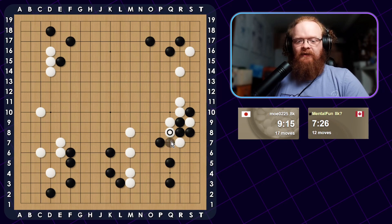So I can probably just cut here. Now it's a little bit easier to read out. I cut, he Ataris, I capture, he goes down, I connect, he turns, then I take a liberty, he goes down, I take a liberty, he turns, I capture. He could try to do something in the corner though. I guess just doing this is fine, because if he goes for the corner first, I'll be able to live with my other group. So let's just do this.